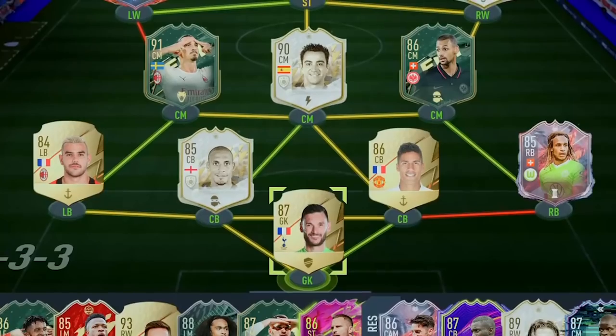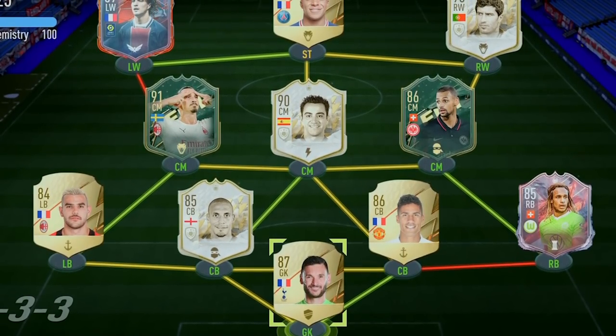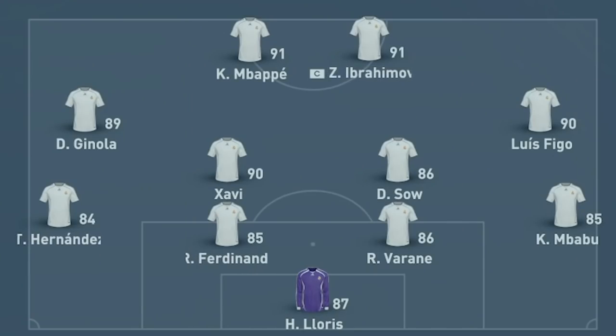Now it's time to get him into a team. In goal: Areola. Right back: Mbappé. Centre-backs: Varane and Ferdinand. Left back: Hernandez. Midfield: Xavi and N'So. Right wing: Figo. Left wing: Ginola. In-game we'll play a 4-2-2-2 with Xavi and N'So as DMs, Ginola left mid, Figo right mid, Mbappe left striker, and Ibra right striker. He should link well with Mbappe — the passing and hold-up play alongside Mbappe should be key.